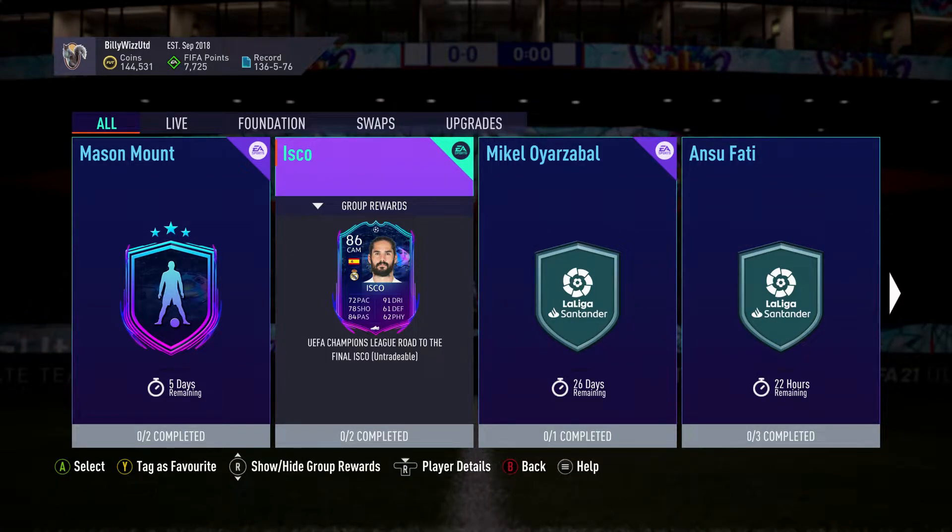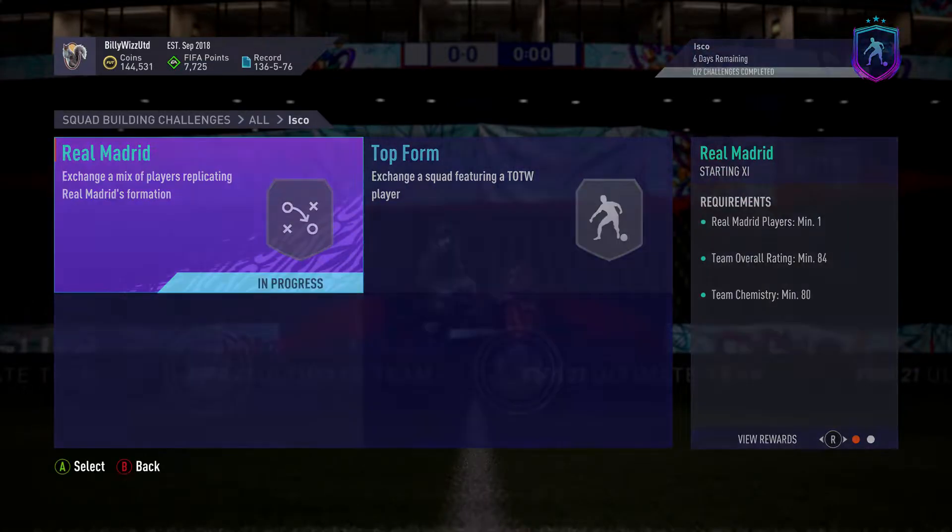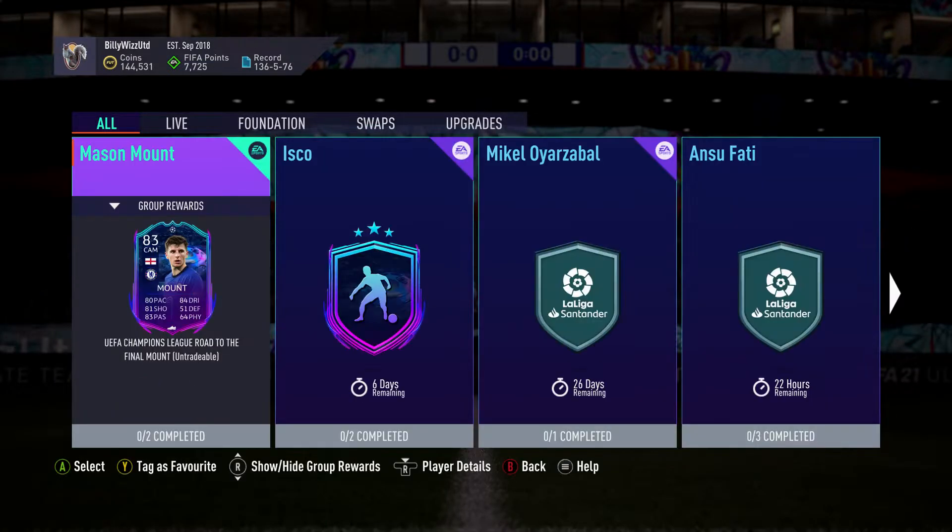I'm Billy with Gamer Back Online and we're doing the Isco SBC for his UEFA Champions League Road to the Final card. It costs around about 75,000 to 80,000 to complete both of the SBCs.